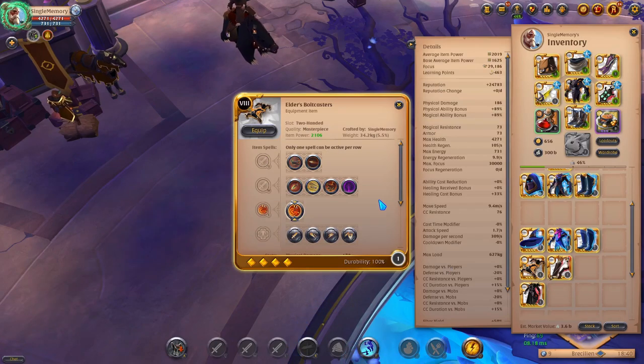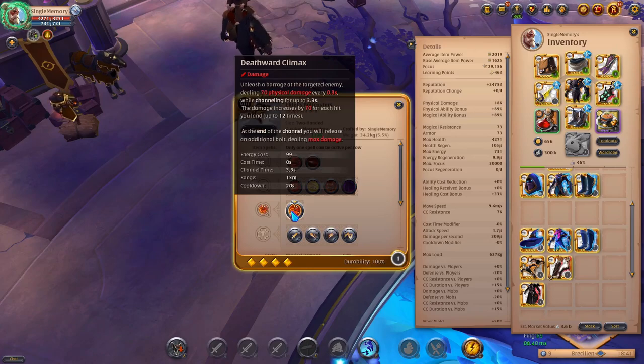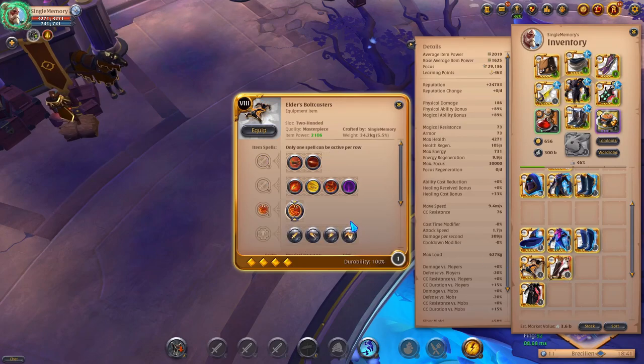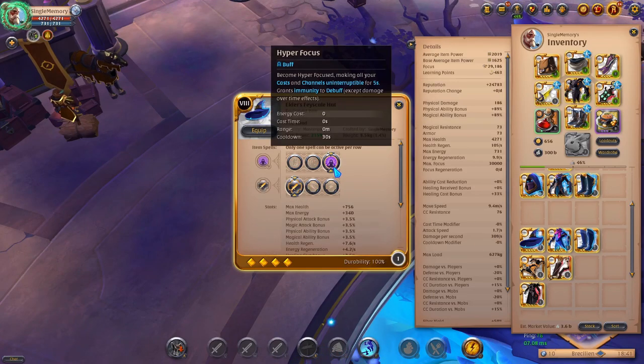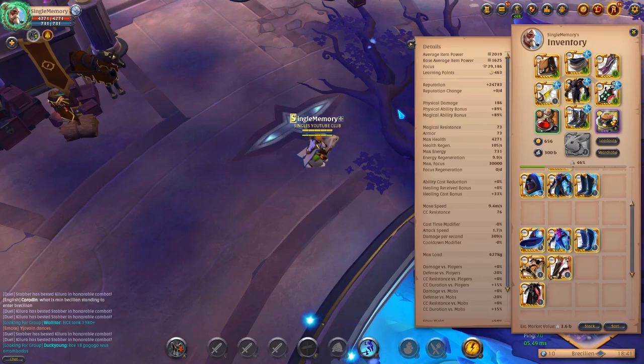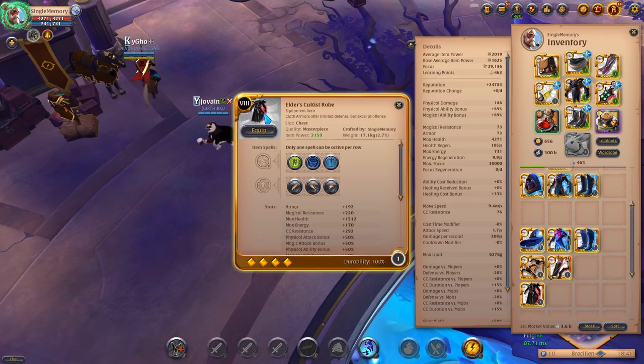I have Bolt Casters listed here because it makes sure that none of your casts can be interrupted. Say you're channeling your Death Ward climax — you're going to cast your D then your E, and if anyone tries to hit you, it cannot be interrupted. I'm not sure if it means you can't get purged — we'd have to try that — but it would be really good paired with Bolt Casters.